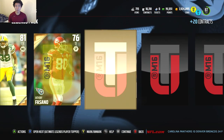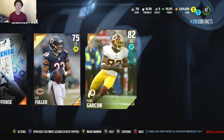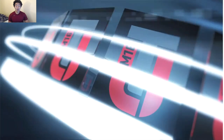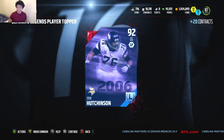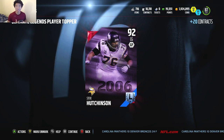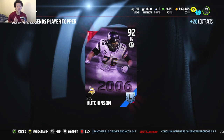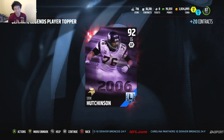This is the last pack — let's see what we get. A Legends Badge and an 82 Pierre Garçon. For the Ultimate Legends topper, we get a 92 Steve Hutchinson, offensive lineman, a left guard. I will take that. But I don't mean to be ungrateful — just give me a 99 Legend. That would be awesome.